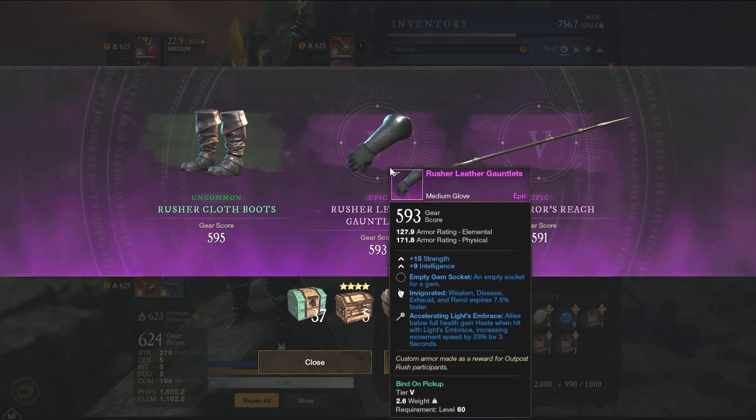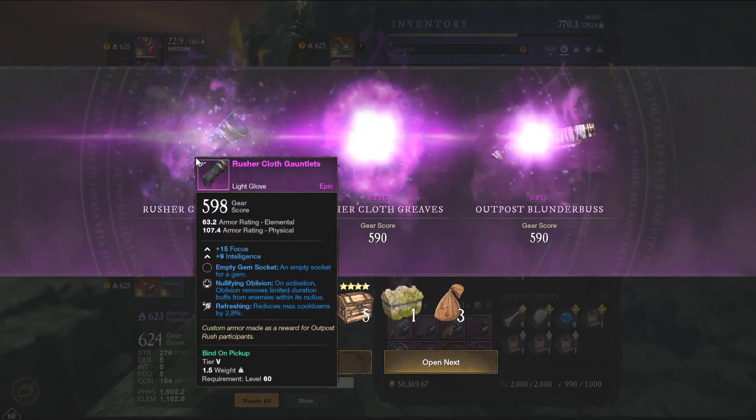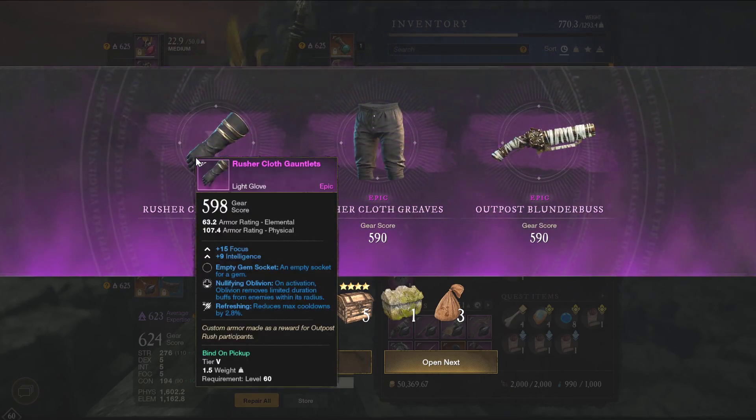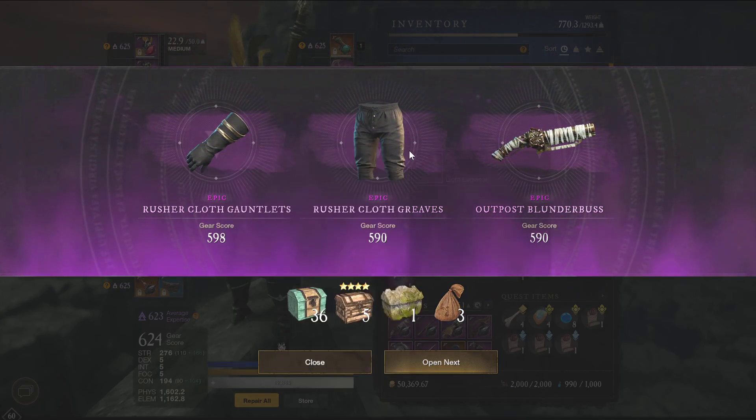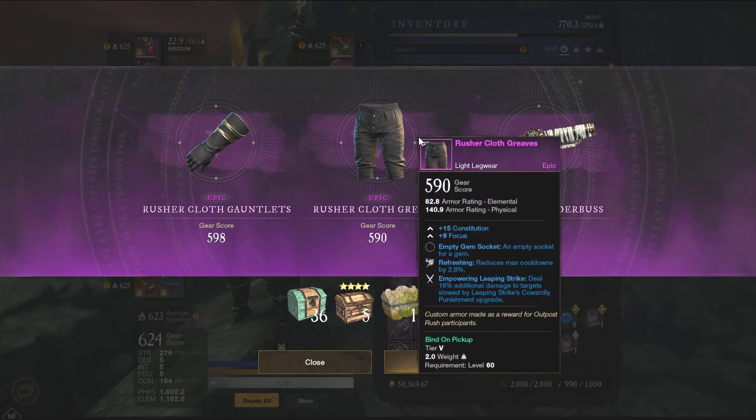We're just keeping an eye out for the purples, basically. Focus, int, nullifying oblivion, refreshing — that is not bad for Void Gauntlet. Blunderbuss with strength, keen, war pull — not ideal, not the worst.